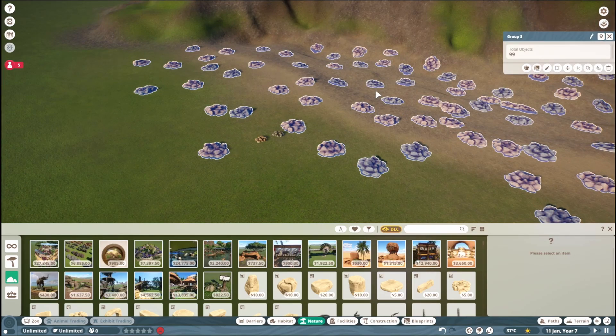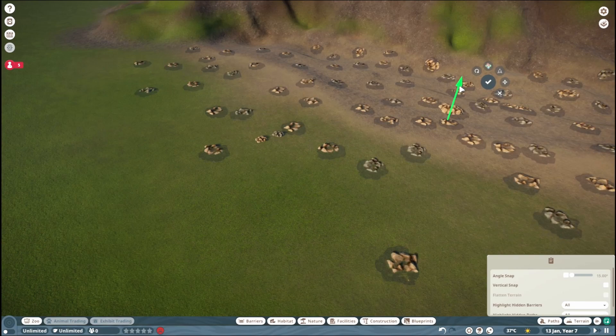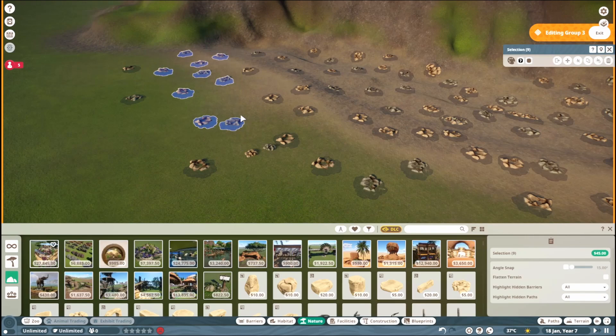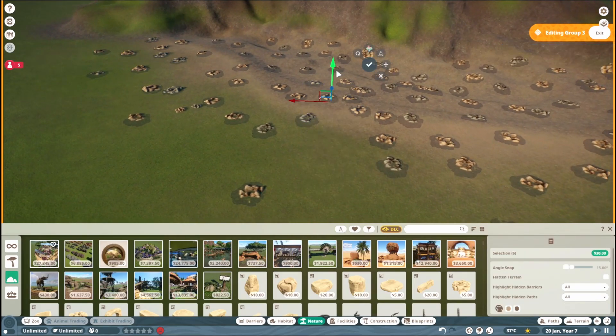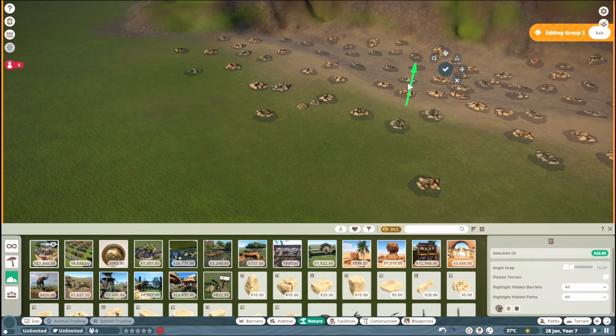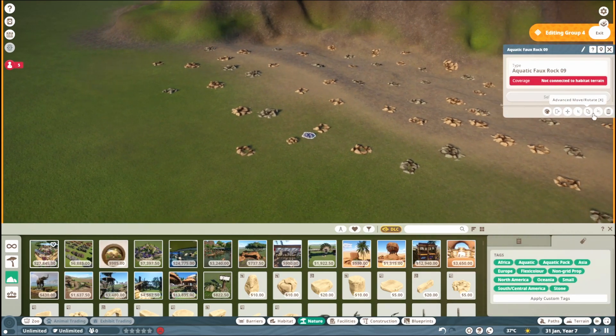We're gonna hit X on our keyboard and then move all of them just into the ground so that they're slightly poking up. Then you can just sort of drag your mouse onto different parts of the group and make some of them be a bit higher up, some of them a bit lower down. Just make sure you get some variety going, and then we're gonna do the same thing with the smaller rocks.